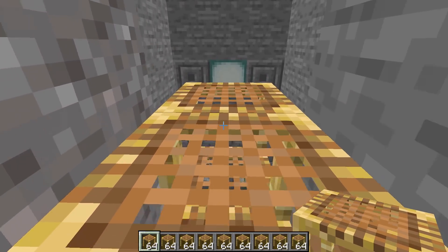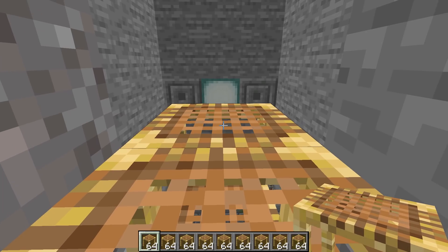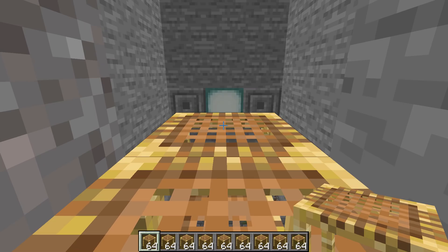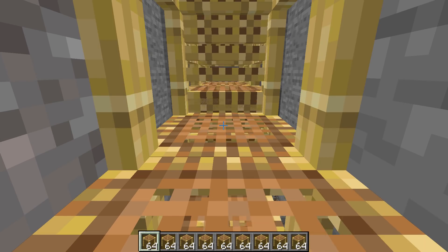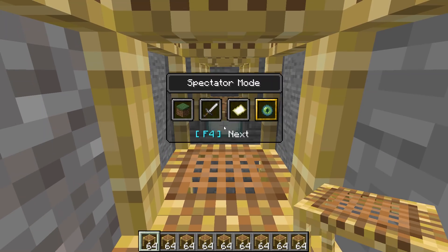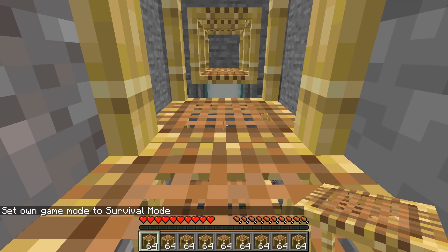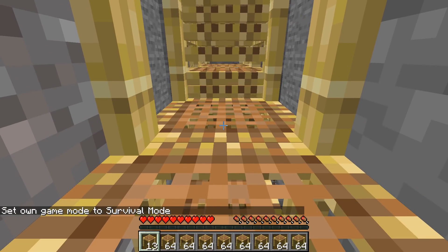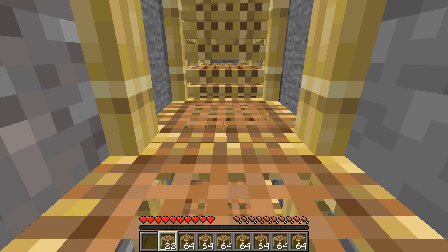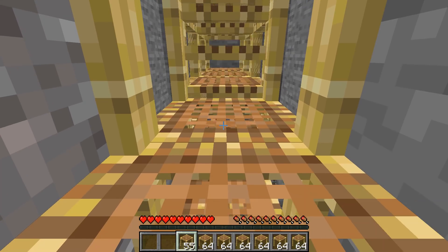And now you are still going to do the same idea where you're going to hold the shift key and look at this block — you can even look at one of the other ones, it doesn't matter — but you want to look forward, hold the shift, and now hold the P button. And you can see how fast that looks on the screen. Let's go into survival mode so you can see how fast that looks.